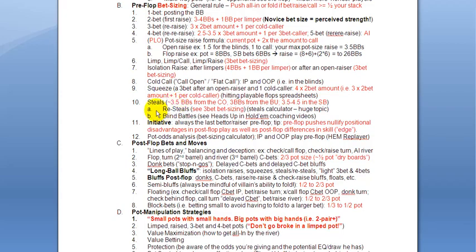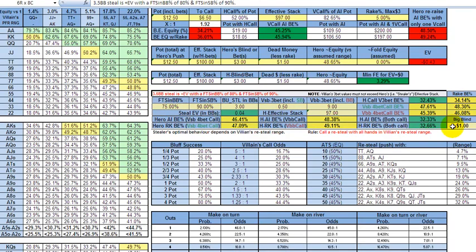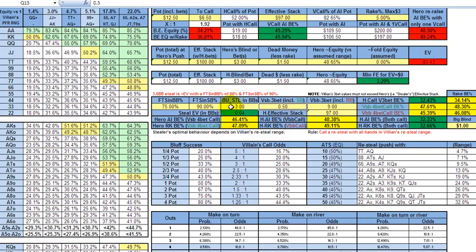We'll just quickly look at the steal calculator to give you an idea for those of you who may not have seen the series on poker math. So this is our steal calculator essentially. What we've got is fold to a steal in the big blind, fold to a steal in the small blind. These are the percentages that you're going to see when you have poker tracking software such as Hold'em Manager.